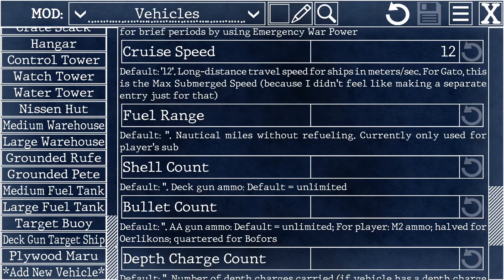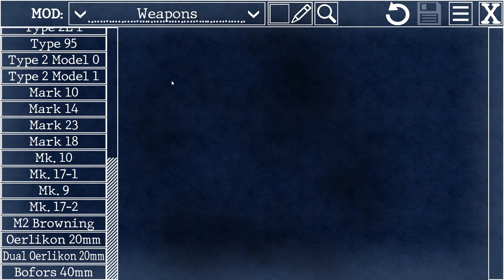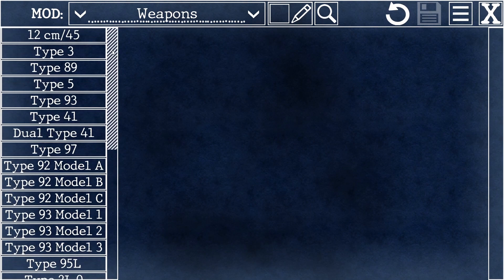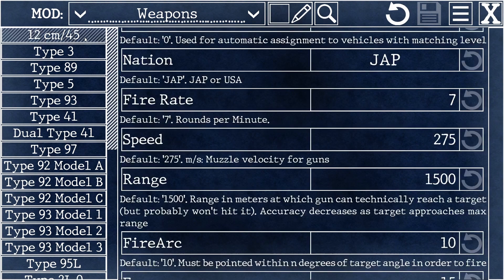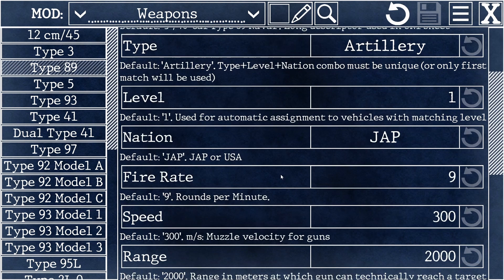You'll notice this list has kind of outgrown the term vehicles as well. The weapons list shows every type of weapon in the game, both yours and enemies. If you want to adjust fire rate, the amount of damage that is caused, the range that they can hit you at — this is the place you'll do it.